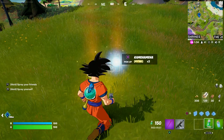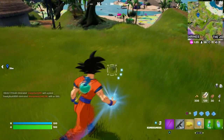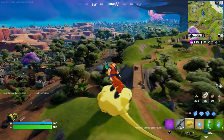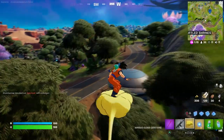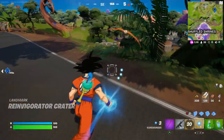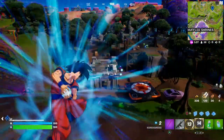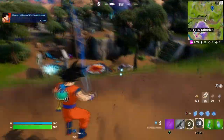I know some of you want to see how I use it, so let me just use it — and there you go, that's how it looks. They do drop in chest boxes too, and it's pretty cool. I also have the Kamehameha which I can use on players.